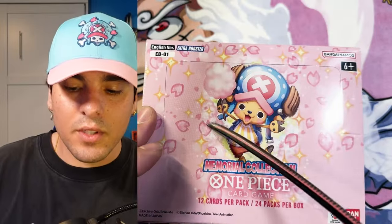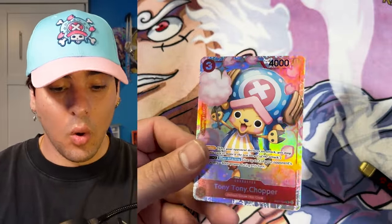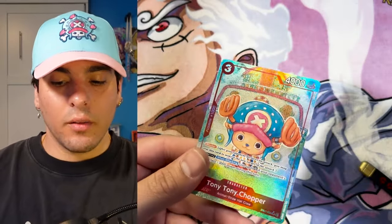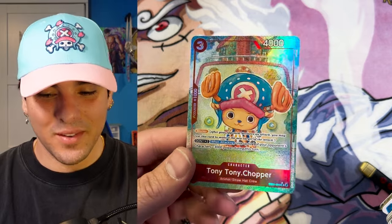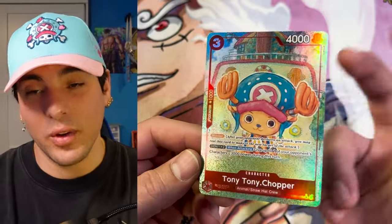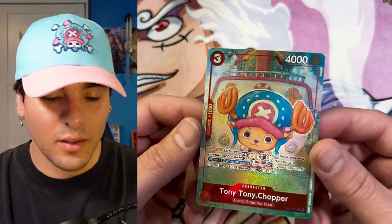All right, we're on box number six, just cruising now at this point. Still no Flampe yet, but the Viola was hot. Another Chopper — Tony Tony, my boy Tony Tony. Alt-art Chopper! Look how cute. Wow, the manga and the alt-art — so hype. I really do like the SR art though, the SR art is so good. Really, really great, great looking card.